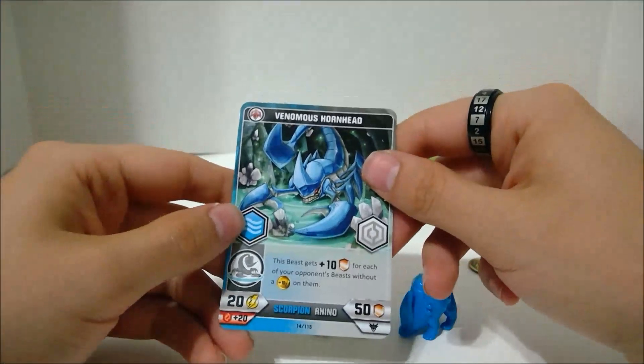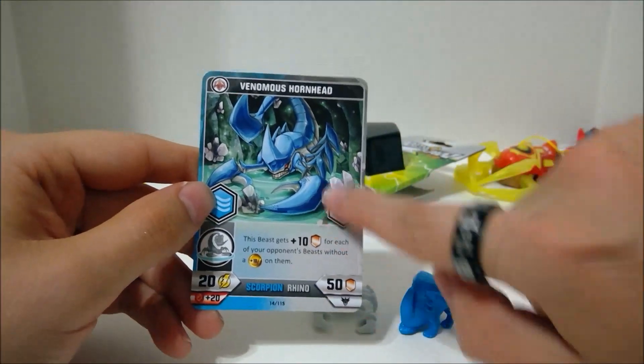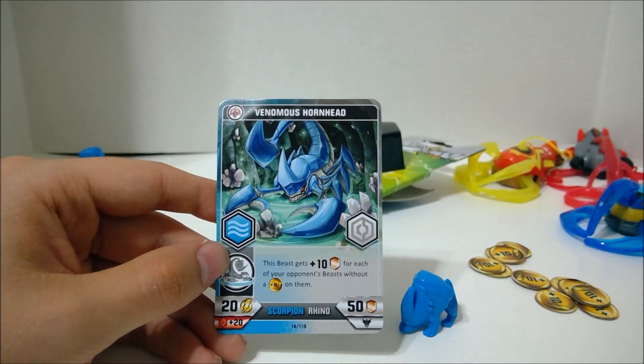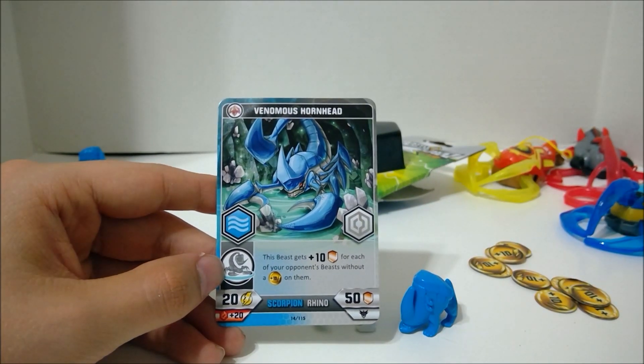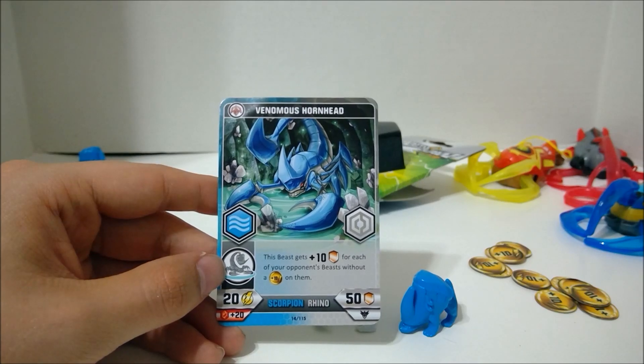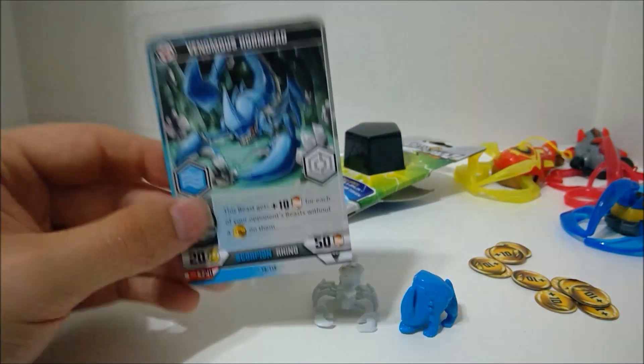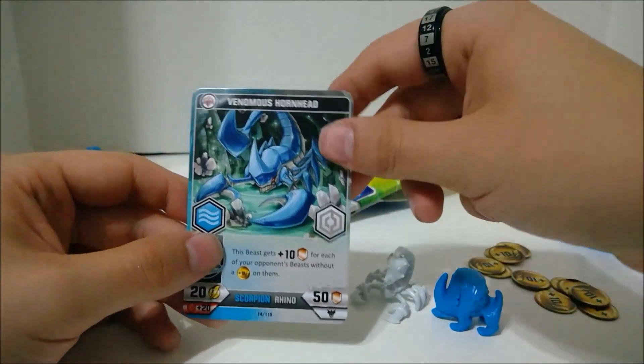Our card is a Scorpion Rhino. I guess the Beast Card always relates to the two figures. This is a Venomous Hornhead — if the Scorpion's on it, the Beast gets plus 10 defense for each opponent's beast without a Power Token on him. So that's pretty cool. It actually relates to the figures — good to know.